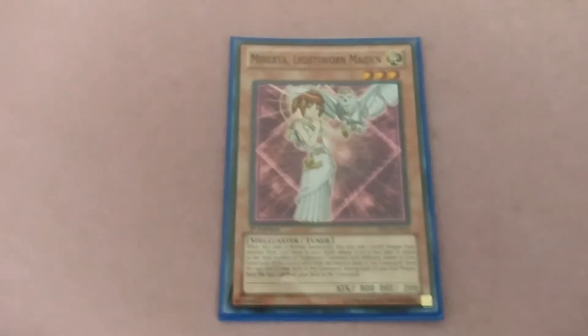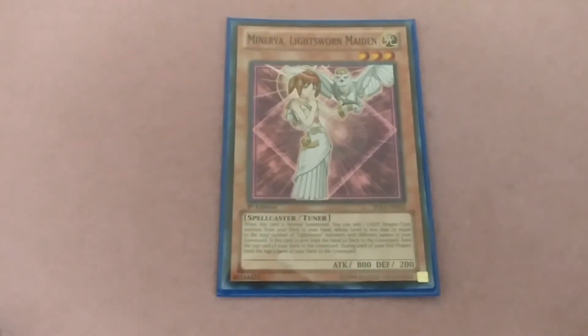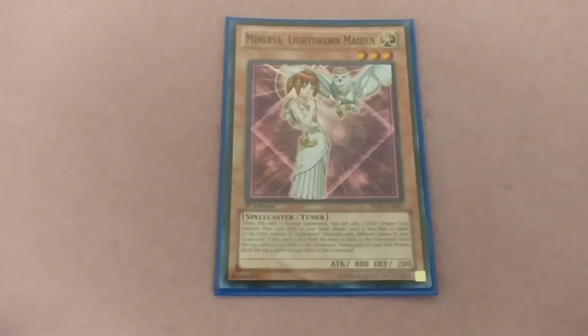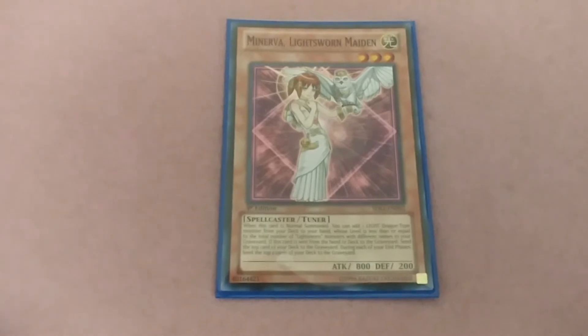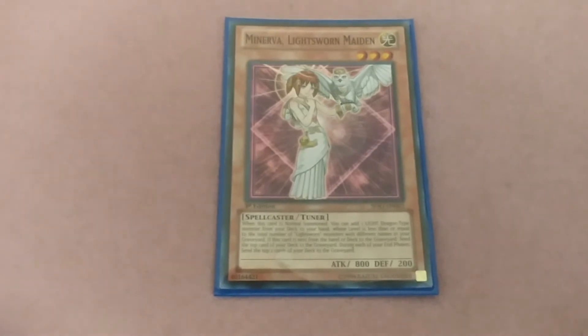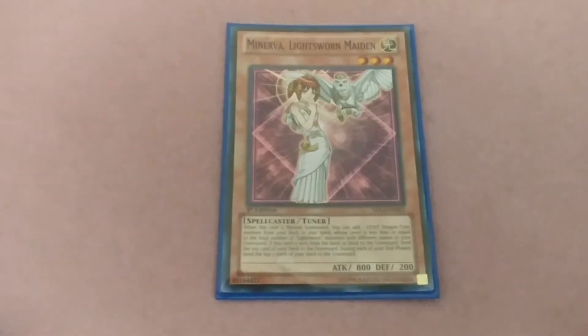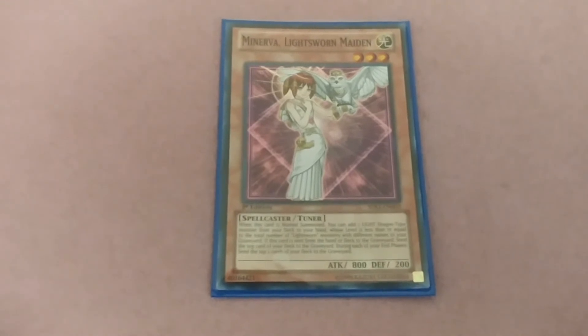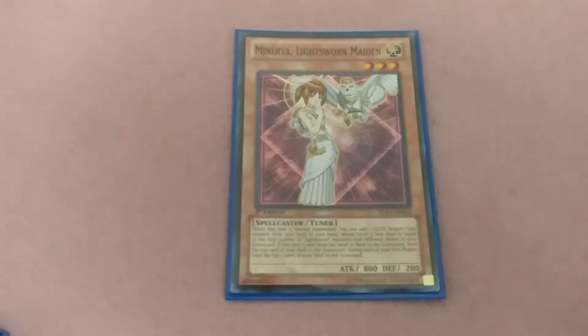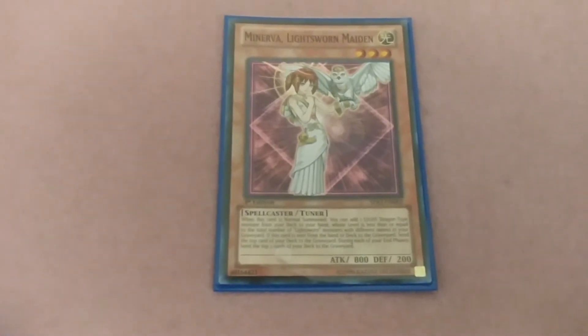My last Lightsworn monster is Minerva — another tuner. When this card is normal summoned, you can add one Light Dragon-type monster from your deck to your hand whose level is less than or equal to the total number of Lightsworn monsters with different names in your graveyard. If this card is sent from your hand or deck, send one other card from the top of your deck to the graveyard. At the end phase it also sends away two. So basically all these cards send away cards while they're on the field — that's the Lightsworn engine.